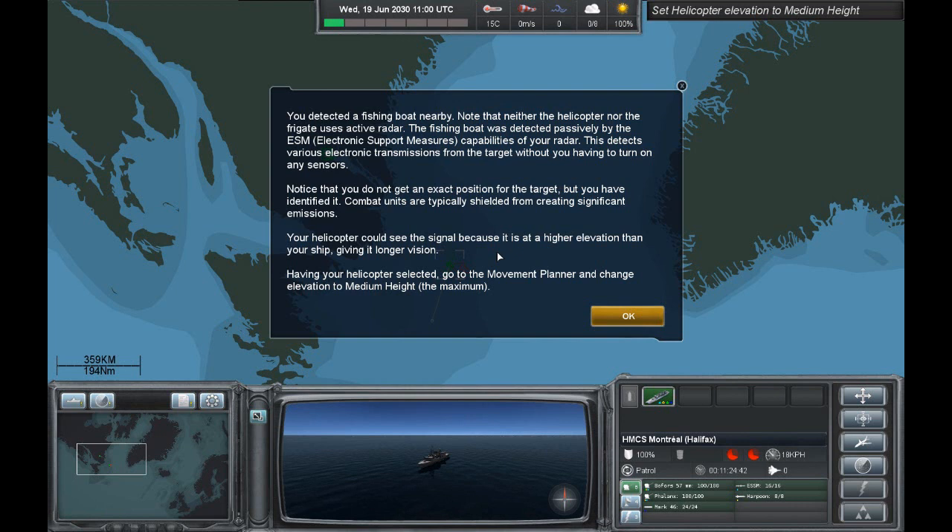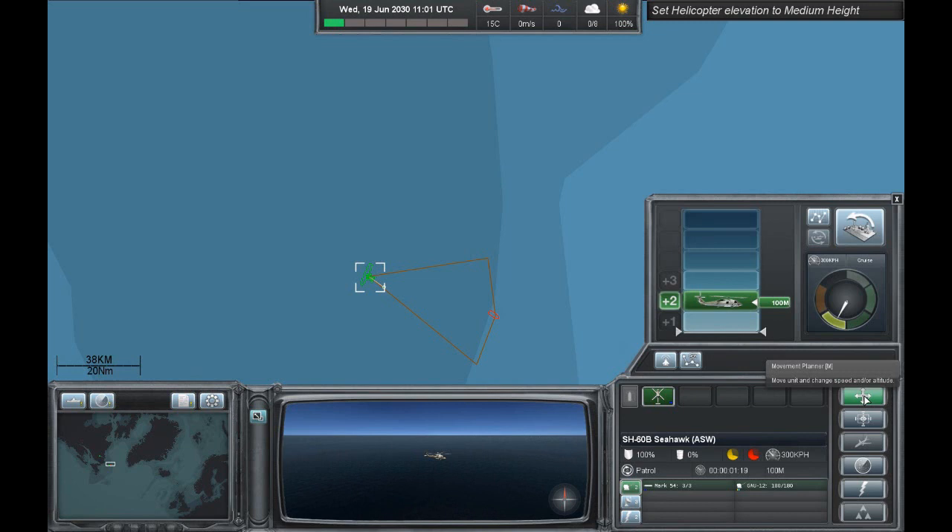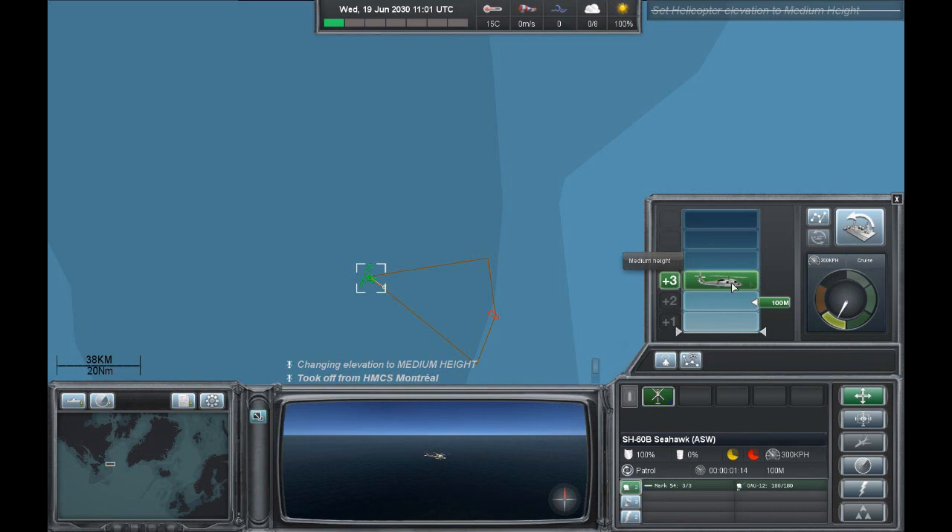Having your helicopter selected, go to the movement planner and change elevation to medium height. Let's click on the helicopter and open the movement planner — this is the top one. You can see it's height number 3. You can see that it's climbing up.